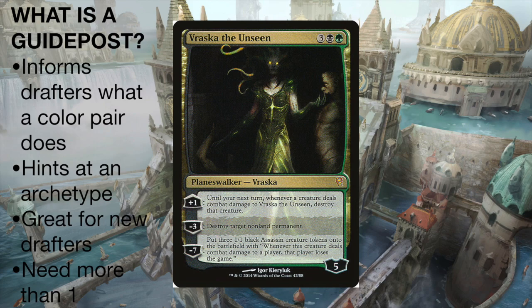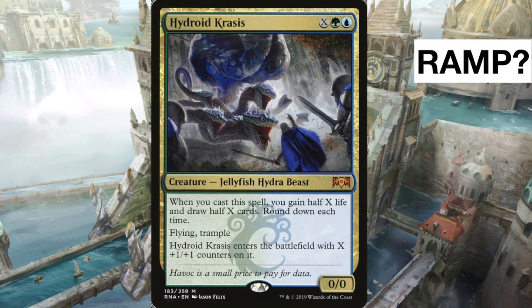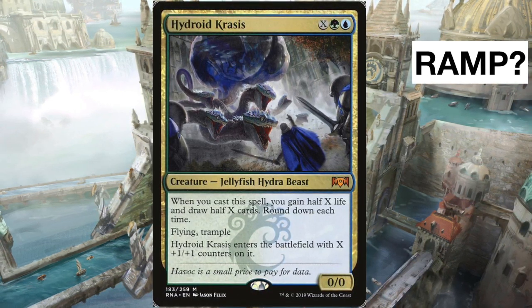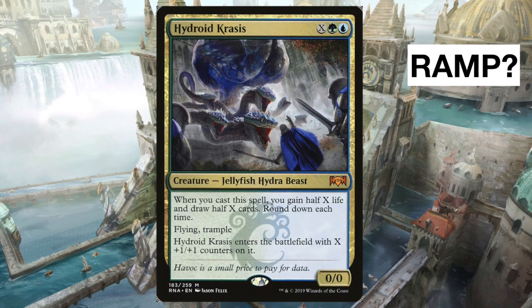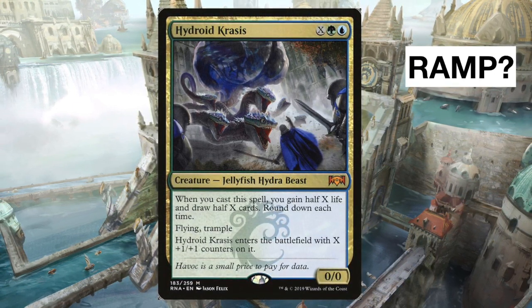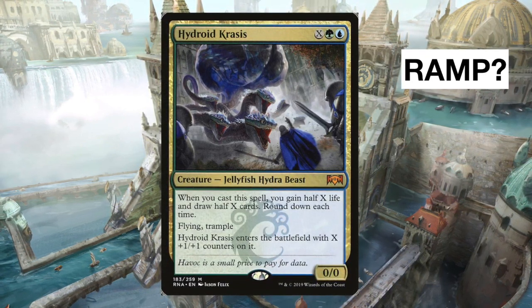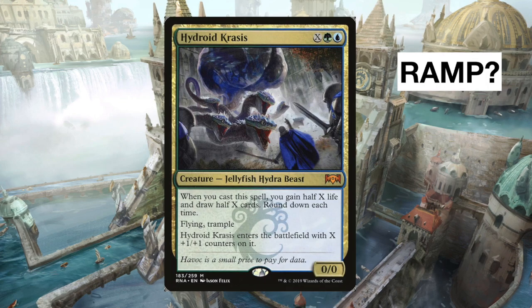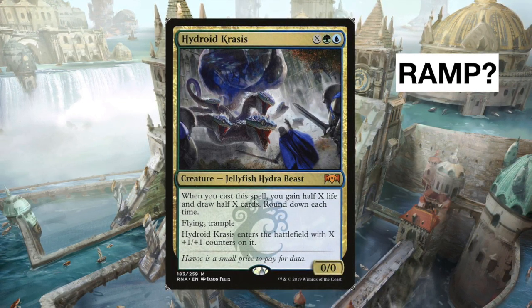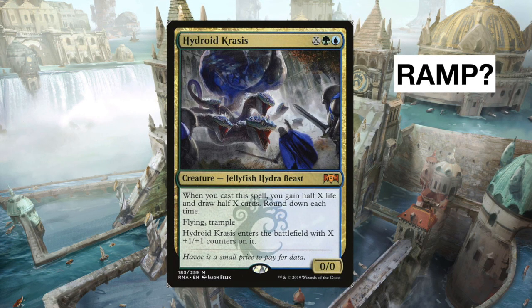These are fantastic for new drafters — if people are sitting down with your cube for the first time, it gives them a way without lengthy explanation to figure out what a guild is supposed to be doing. Each guild probably needs more than one. Here's our previous card of the week — Hydroid Krasis. You open a pack and see it: X, Simic — when you cast this spell, gain half X life and draw half X cards, round down. It enters with X plus one/plus one counters and has flying and trample. Drafters will want to cast it for as much as possible, hinting that the Simic archetype should probably be ramp.